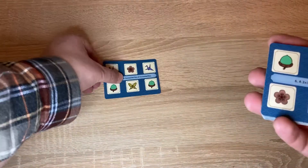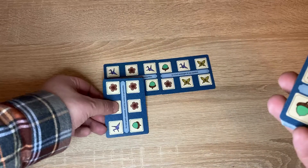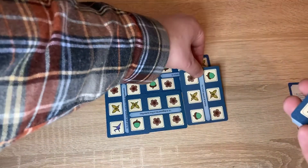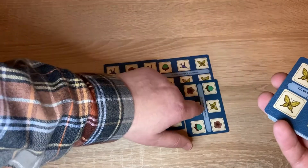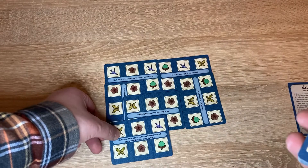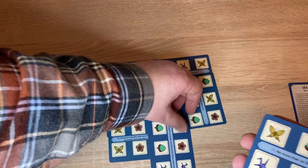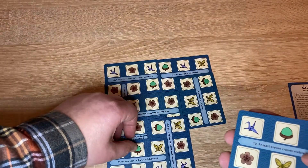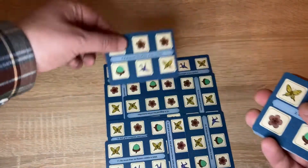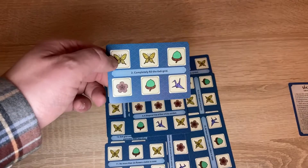As you play Yukio, you'll be laying down cards and they can overlap horizontally, vertically, obviously not diagonally. You've got to stay within the confines of a 6x6 grid. As long as everything's within a 6x6 grid, you can keep playing your cards until you get down to the point where you've got like one card left.